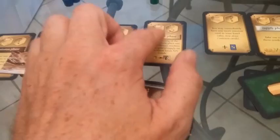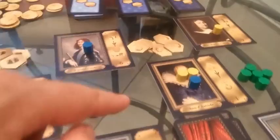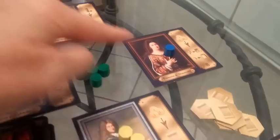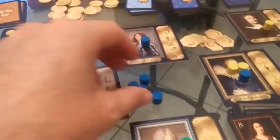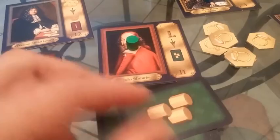Now to the green player, who has an eight and a four left. Their competition is for the ring — which they're winning — the holy hand grenade where they have no influence — and the helmet which they're winning. Green decides to discard one of their cards and take three people to use in the next turn, meaning in the next round they're going to have six figures to use. Their last card is placed face-down on the stack, and then yellow takes their final turn.